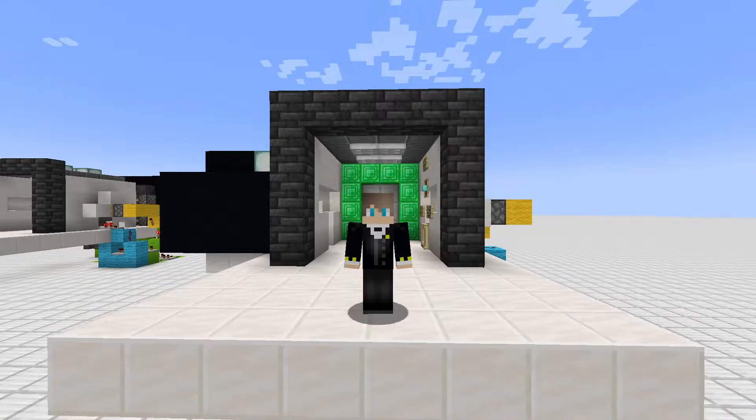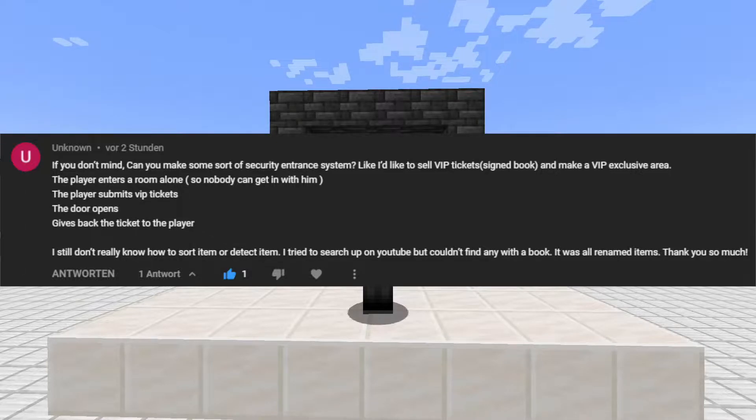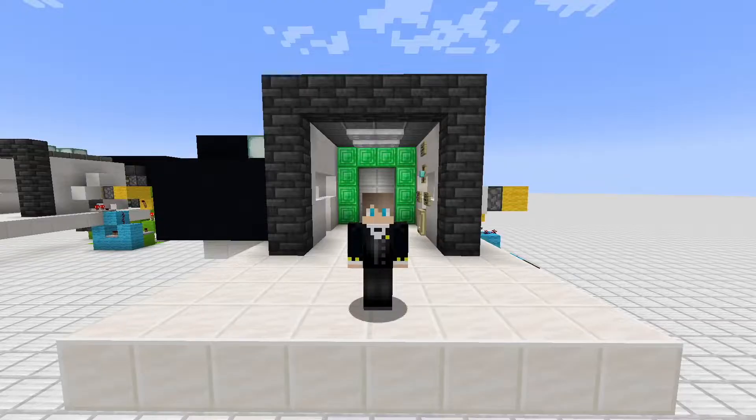The requester is 'unknown' — I don't know who that is of course — but he basically wrote a comment asking: 'If you don't mind, can you make some sort of security entrance system? I'd like to sell VIP tickets, signed books, and make a VIP exclusive area.' He couldn't find such a contraption on YouTube, only versions with renamed items. So dear unknown, I will build it.